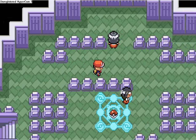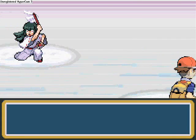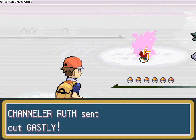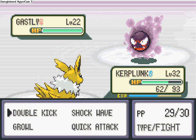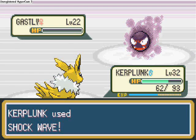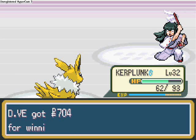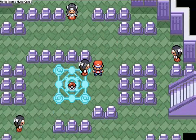Hi guys and welcome to part 29 of DV's Fire Red Adventure for GBA. Continuing where we left off, we're going to battle this trainer — Channeler Roof would like to battle. She sends out a level 22 Ghastly, so I'm going to send out my Kaplunk, which is a Jolteon at level 32 — 10 levels clear of it — and give it a Shockwave. We get 447 experience and 704 Poké Dollars for winning.